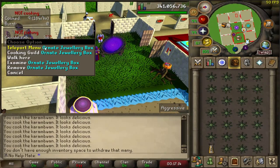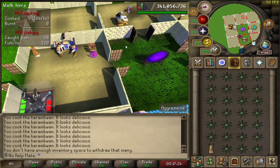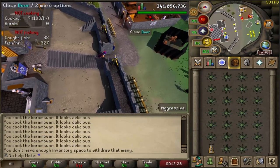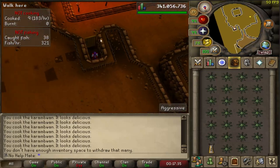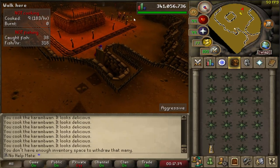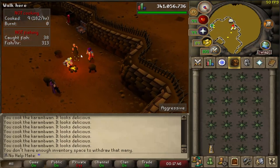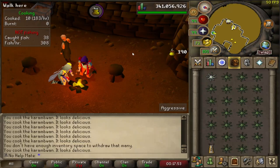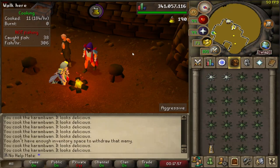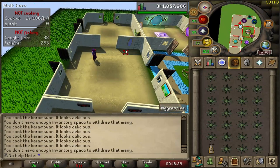The next best spot is the Rogues' Den. Use a Games Necklace to teleport to Burthorpe, walk into the bar right when you spawn, and go into the basement through the trap door. Many people remember this as the most nostalgic place to train cooking. It's still a very good method — there's a bank right there and the banker never moves, so you grab an inventory, use it on the fire, and cook. Just keep in mind it is a fire, not an oven.